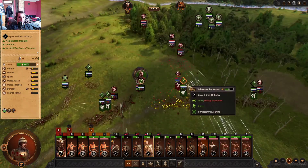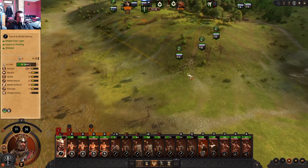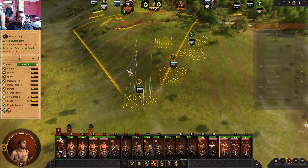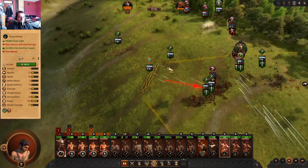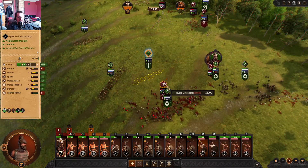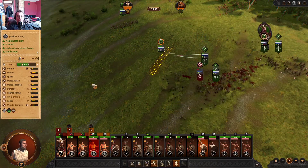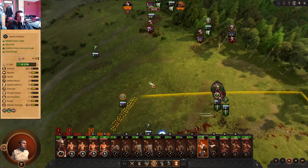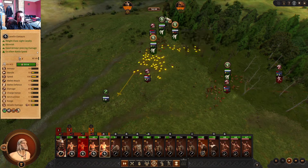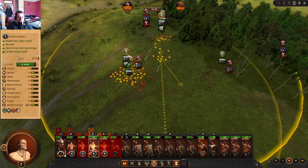Looks like we're doing good here — we did great down the middle as well. Go help Agamemnon. We're shooting these — even though these are 55 armor, heavy spear, and shield infantry — these armor-piercing javelins shooting them in the back, they didn't stand a chance. We broke their Hydra archers. Try to keep these skirmishers from being in melee.